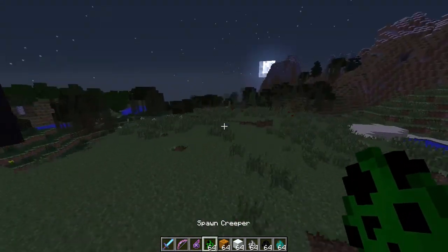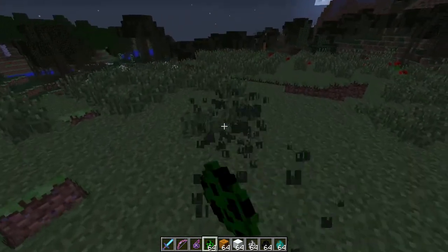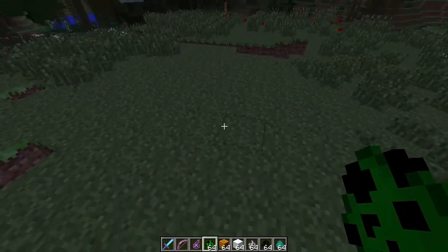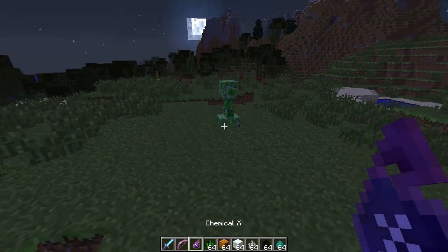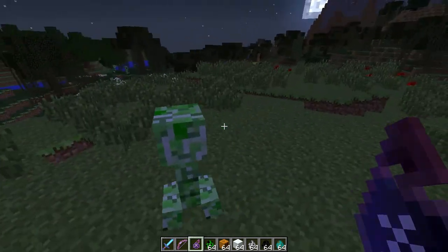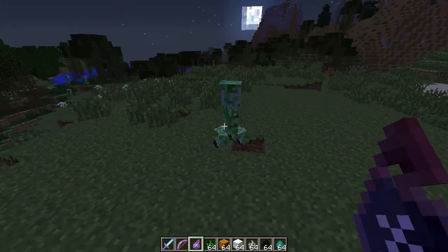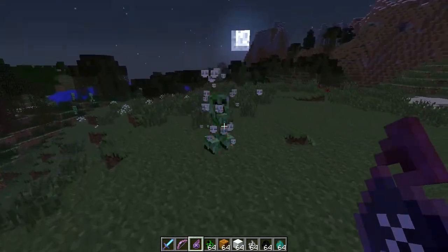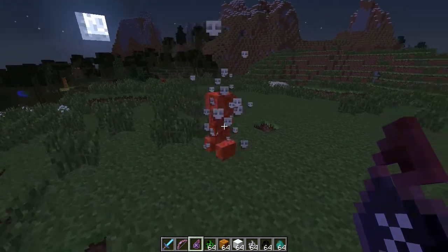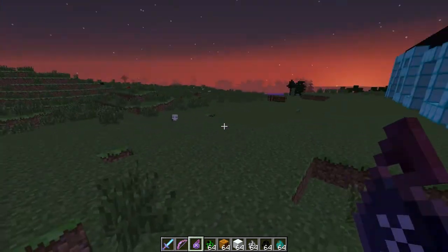First off, we will test this out on a Creeper. I turned off the Daylight Cycle so it's always night so that the mobs don't die quickly. So when you throw the Chemical X down, it has a 50% chance — it'll either kill the mob or it'll turn them into a mutant. You've got to use it wisely. Use it when you think you want to take that risk. Oh, there you go — the Creeper died.